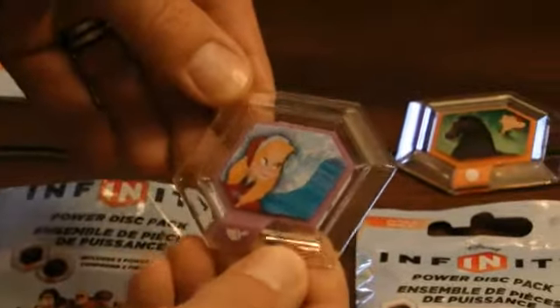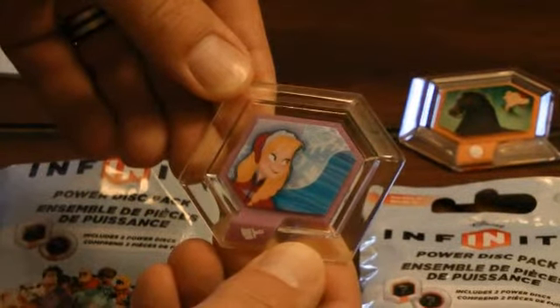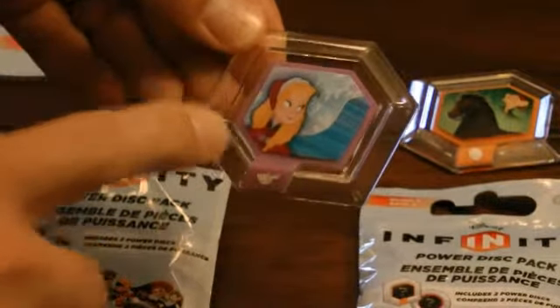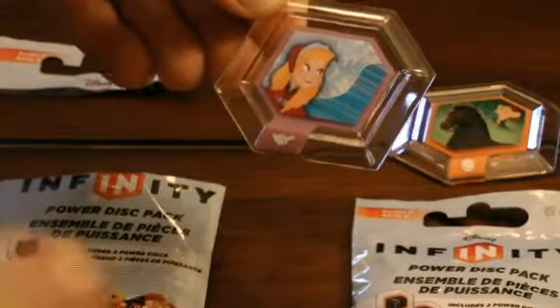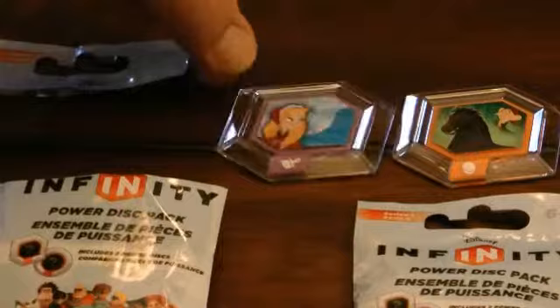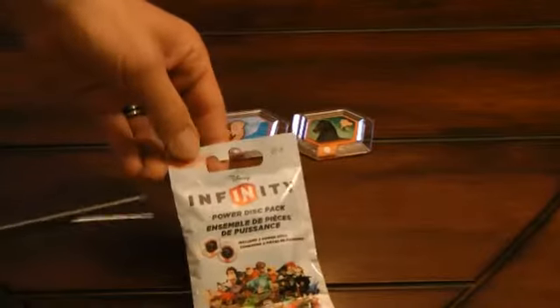This one looks like it's from Frozen, possibly, so it would change the landscape. You're actually going to see a lot more of a wintry type layout to the play area. So that is pack number one.